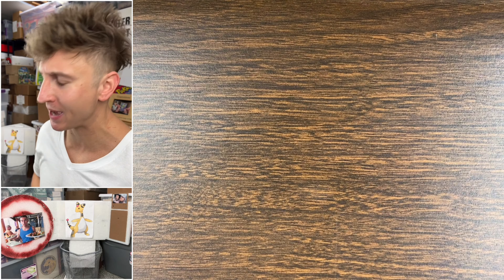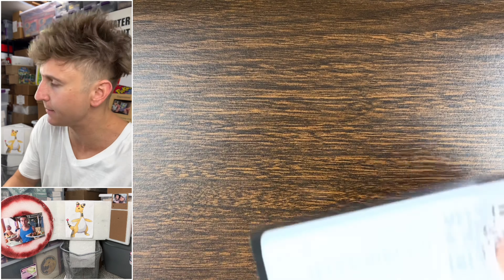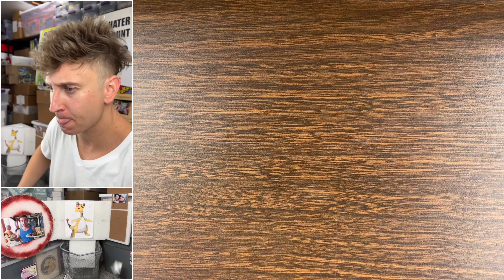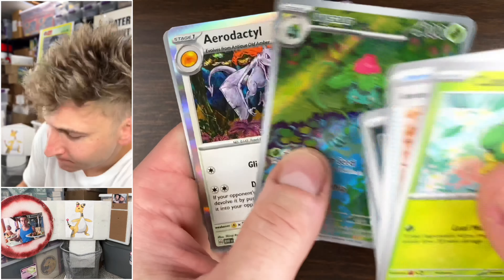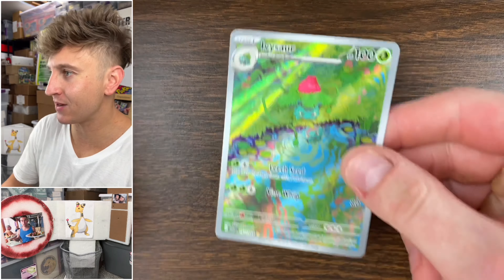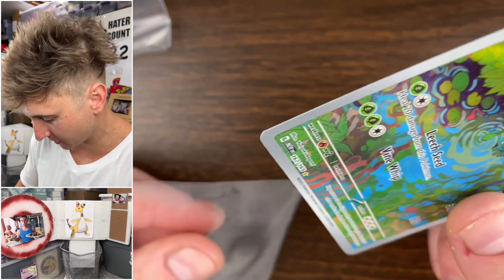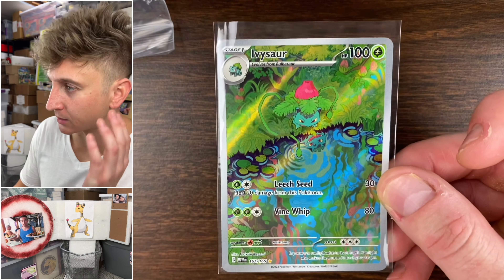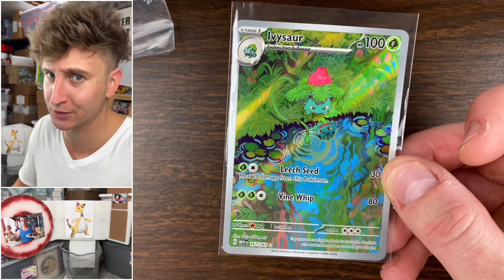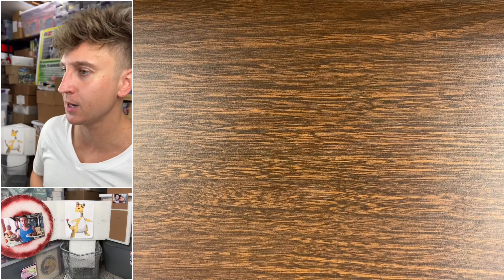Aerodactyl holo — it's fine. We're gonna move through these packs as quickly as possible. We have an Ivysaur caricature — I truly love this card, beautiful artwork. A lot of the caricatures in 151 are really, really good.